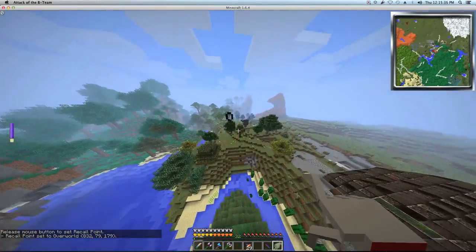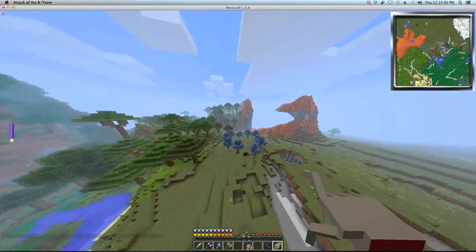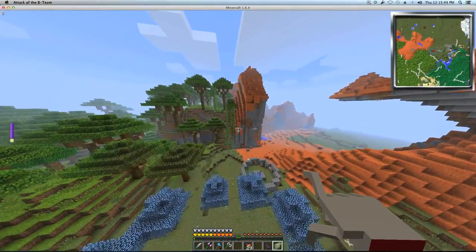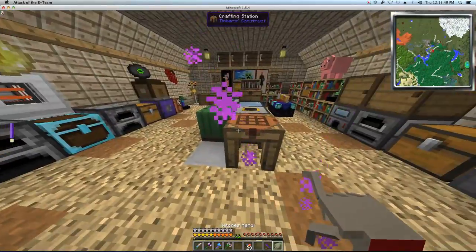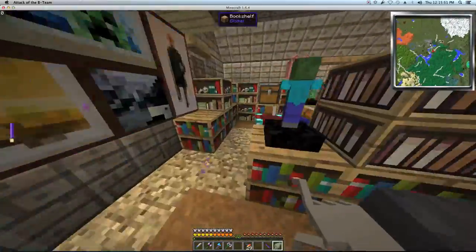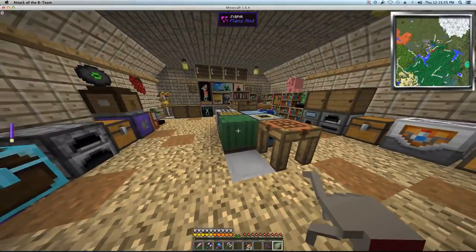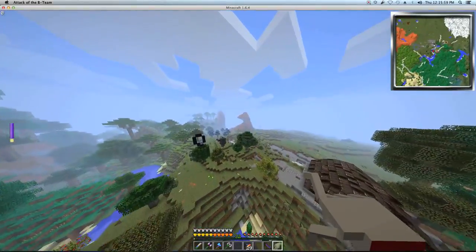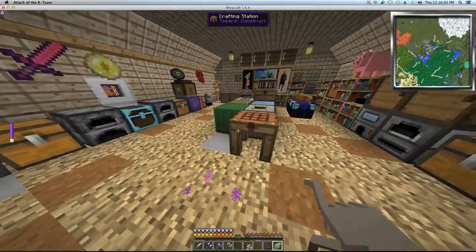Now if I fly over to here, right click while sneaking to teleport to the last saved point — and I go, ho ho ho! This is sweet, man. So cool. This is really cool and is going to be such a time saver. Imagine when I'm thousands of blocks away and want to get home and I just go boop — ha ha!